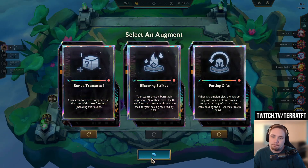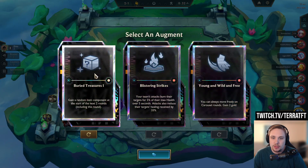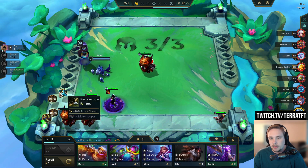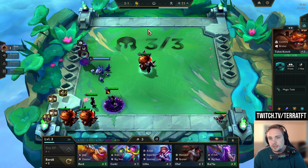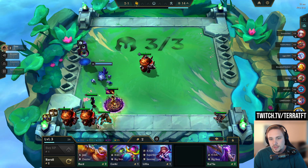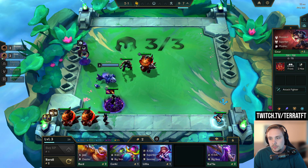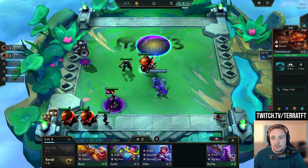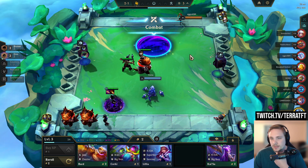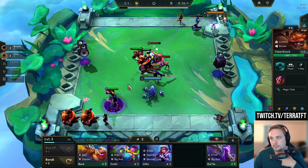Blistering strikes, nope. Young and Wild and Free — I have no guarantee that's gonna be important. I think it's still Nashor's, and then I just slam the Sterics because this sword isn't gonna be good on her, but I do want the Nashor's. I don't want to sell this Gnar and then level because I have so many tier one units, but we can slam the Sterics if we need it — let's slam it.